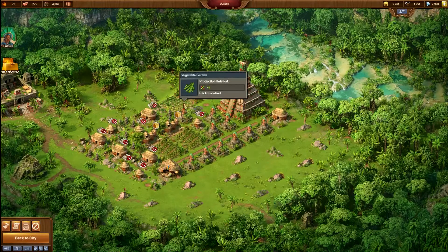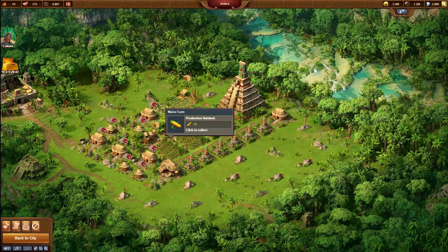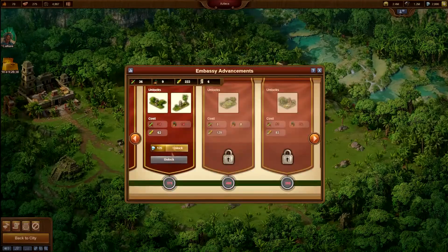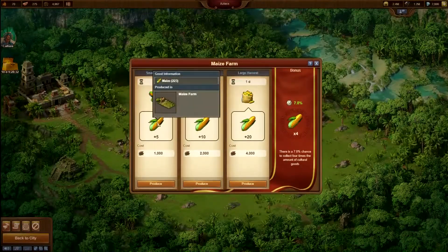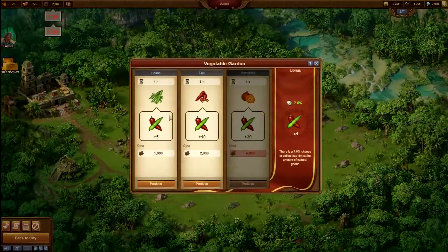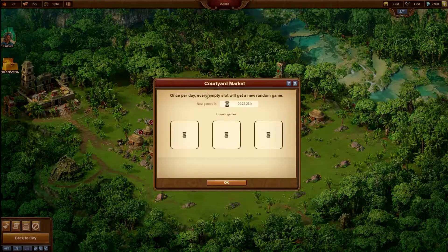Alright, let's collect some more goods. And this time it looks like the icons are correct. Another boost - that's nice! We don't actually need more maize for this one, but we do still need some for the stone carver, so that's nice. I'll put these back on productions, and I'll do these in half an hour, so I'll be back in 30 minutes to do the minigames.